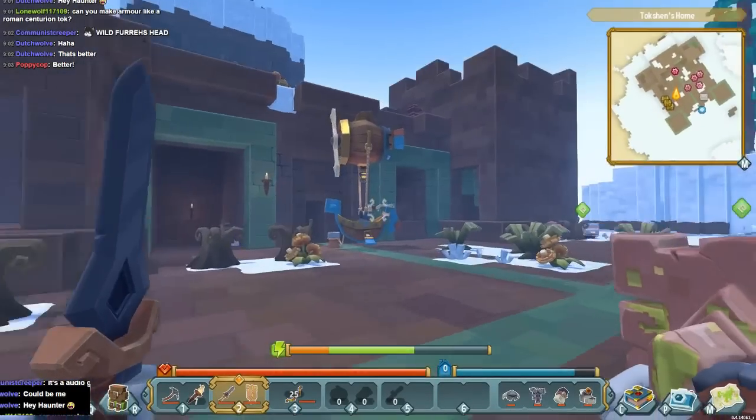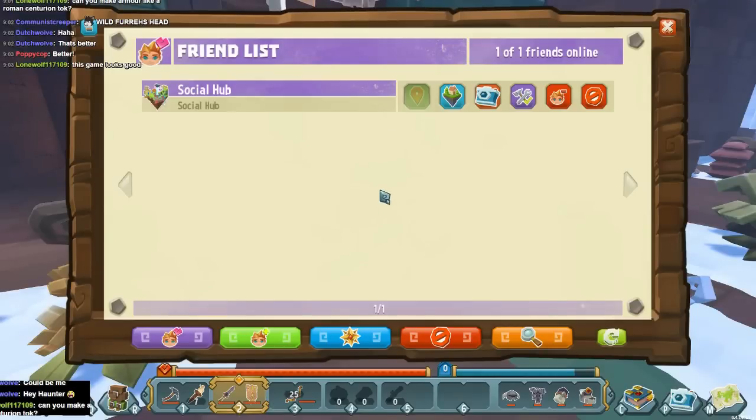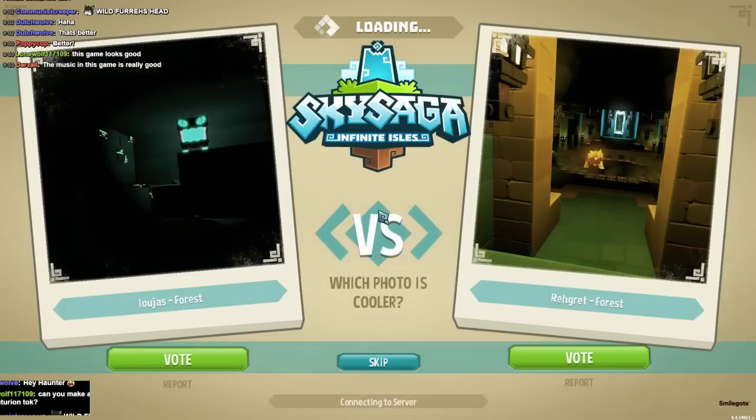Besides this, you can also go to the hub, which you have to use this little airship to do. I'm going to go to the social hub. And then besides the social hub, you just go on little instanced adventures — that's kind of the meat of the game.